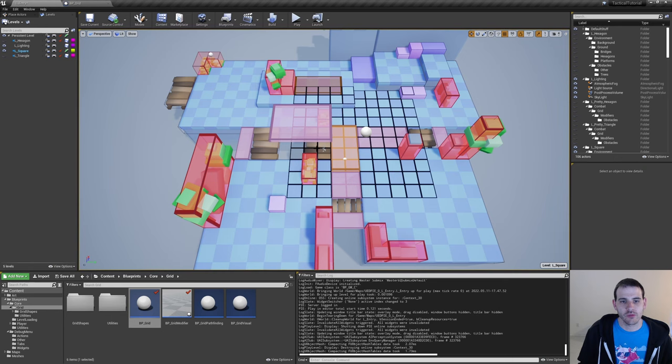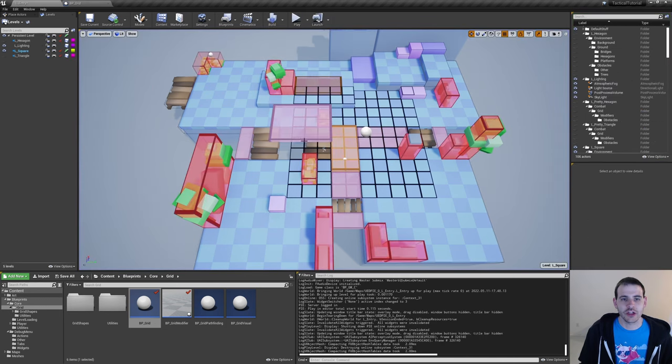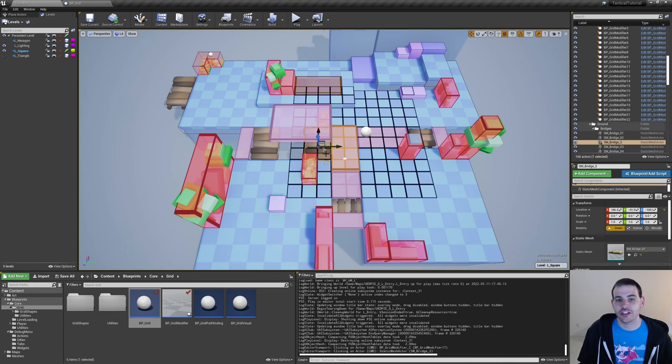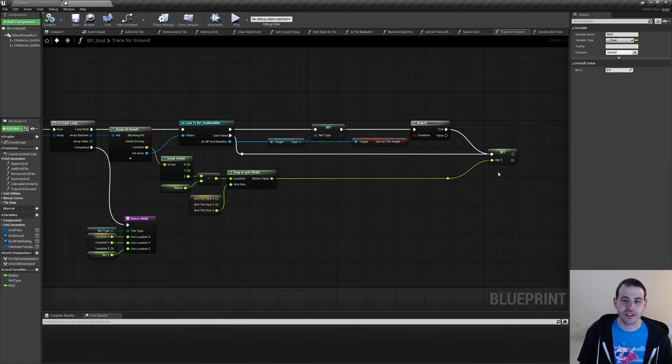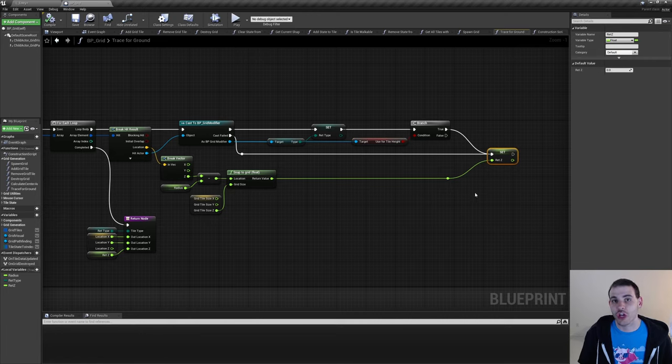I have my volume right here and a bridge under it. I'll press play and generate my grid. These three tiles are using the volume, but these six tiles are not — that's weird, they should always use the volume because we have the checkbox. The reason is that we're tracing from the sky all the way to the ground. It touches the volume first, setting the right height, but then touches the bridge under it and overrides the value. Every time we loop through a new actor touched by the line trace, we overwrite the height Z, so the last hit wins. We should stop overwriting once we find the volume height.